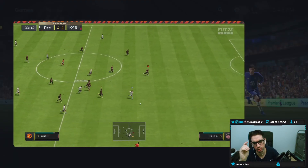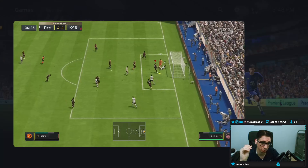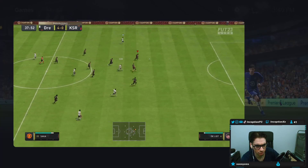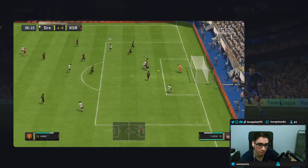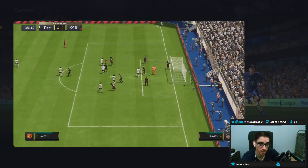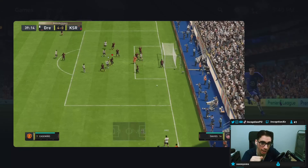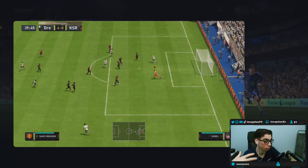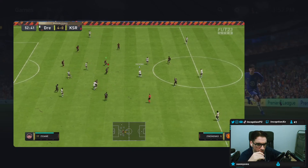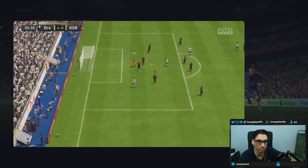Our opponent starts to attack into the side areas, goes for the far post cross, and Cobble does an absolutely fantastic save. We get another situation where our opponent attacks, utilizes the side position, Harry Kane makes that run in behind, goes for a diving header, and Cobble saves the opportunity yet again. After that goal-scoring opportunity, he does the corner kick thing — the exact placement right in the middle of the 18-yard box — goes for a green-timed strike, and the goalie saves it via manual goalkeeping.